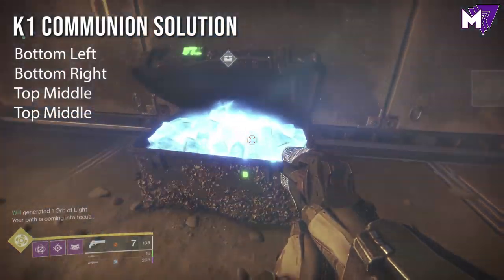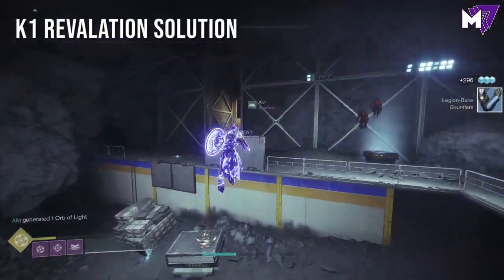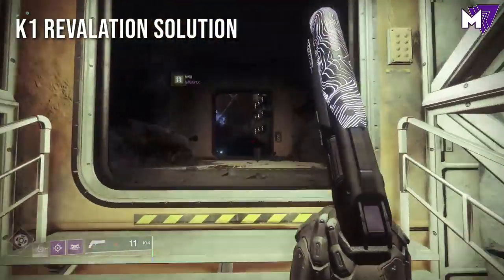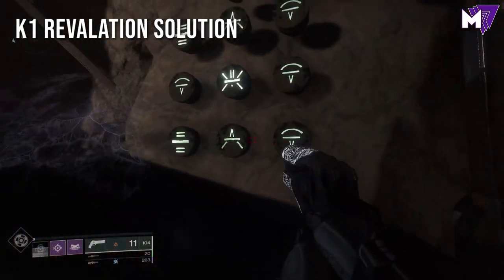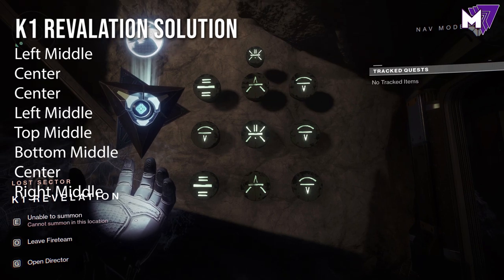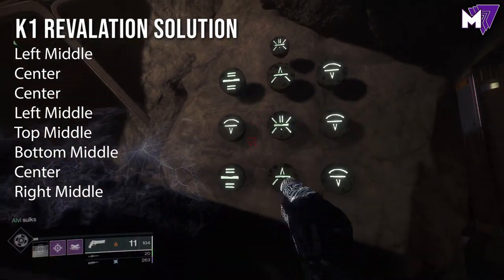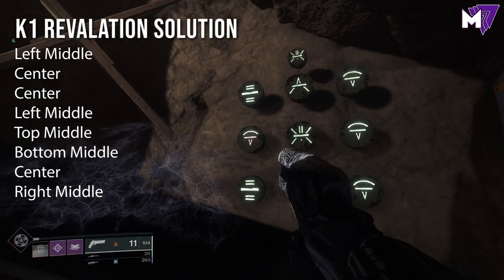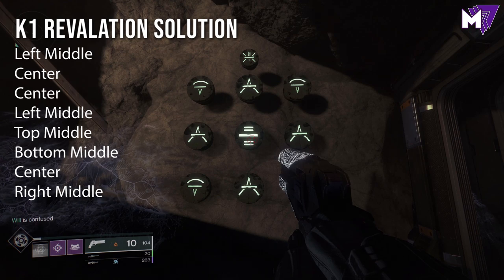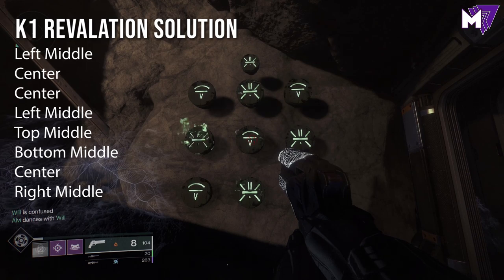Let's move on to K1 Revelation. This one is a little bit of a longer Lost Sector as well as a longer puzzle. Again, don't use any explosive rounds, anti-barrier, or unstoppable because that will mess up the puzzle. What we're going to do is shoot left middle, center, center, left middle, top middle, bottom middle, center, and right middle. I'll show you all of that on screen if you want to follow along.